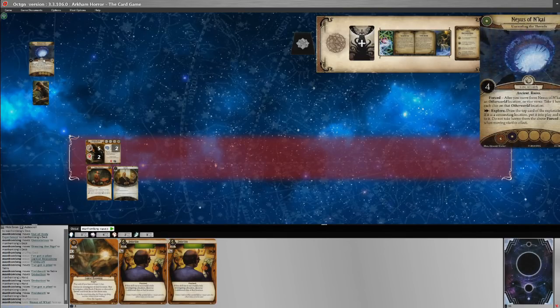The Nexus is a four-shroud location with one clue and the Ancient and Ruins traits. Its forced effect: after you move from the Nexus of N'Kai to an other-world location or vice versa, take one horror for each clue on that other-world location. It also has the explore action: draw the top card of the exploration deck; if it is a connecting location, put it into play and move to it — you do not take horror from the forced ability when moving via this effect. So as long as we're exploring we won't be taking that horror.